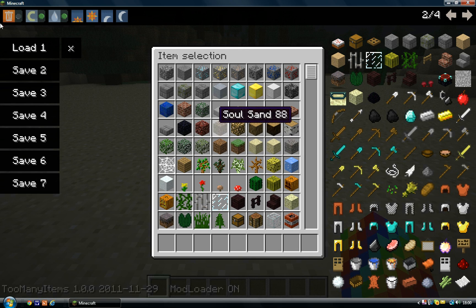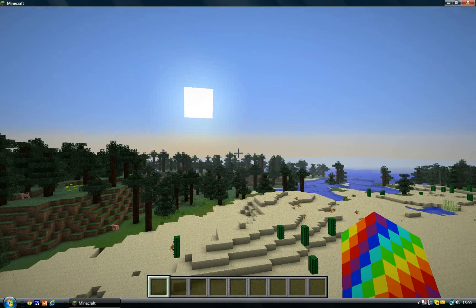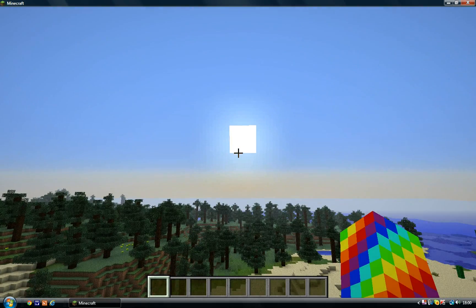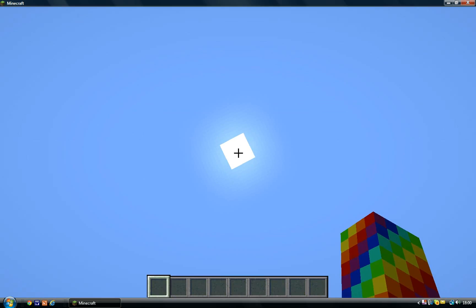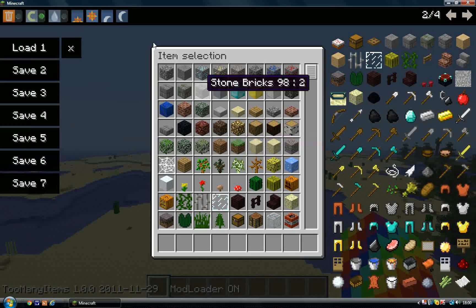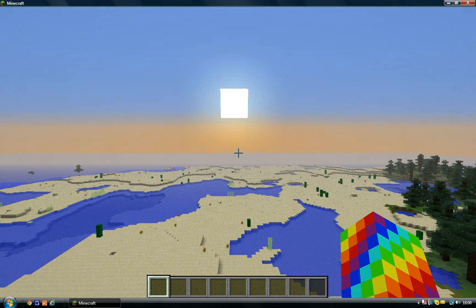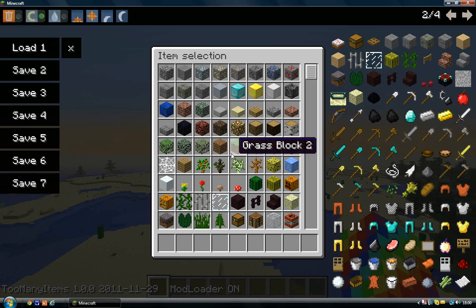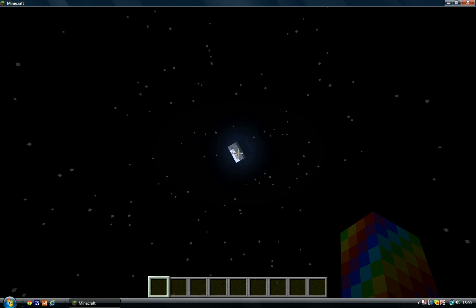After that we've got time control. We've got Sunrise — as you can see the sun has just risen and it's morning. Hit Noon and the sun should be directly above — so it's twelve o'clock midday. Hit Sunset and the sun is on the opposite side going down, ready for night. Hit Midnight and we get right to the middle of the night — the moon is at the highest point in the sky. The main reason to use Midnight is if you want to go mob hunting.